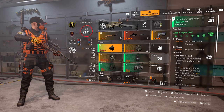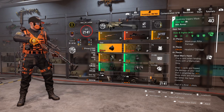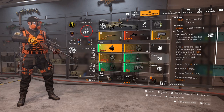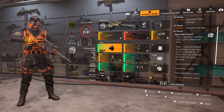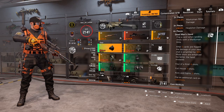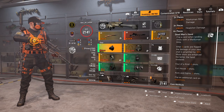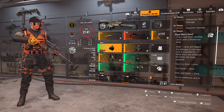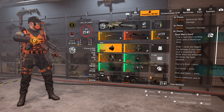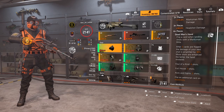Starting with the mask, we've gone for four piece Aces. Two pieces gives us 15% marksman rifle damage, three pieces gives us 30% headshot damage, and four pieces gives us Dead Man's Hand. Flip a card when landing shots with a marksman rifle — after five cards are flipped, the damage of your next shot is amplified by 30%. More shots are enhanced the better the hand revealed. Four of a kind gives you four shots at 30% extra damage. Full house gives you three shots, Aces and Eights gives you two shots, and for every headshot you get, it flips an additional card.